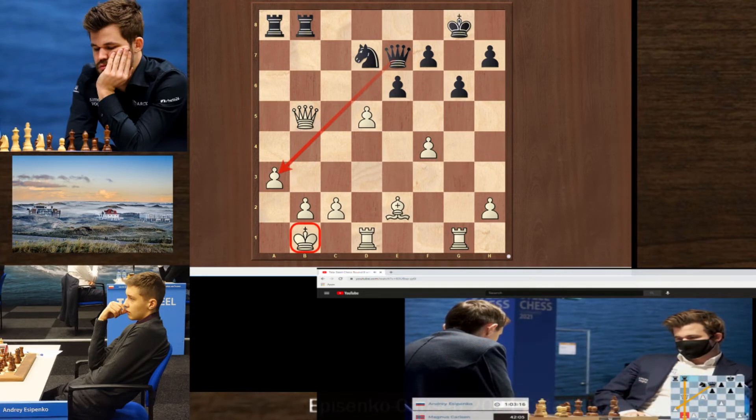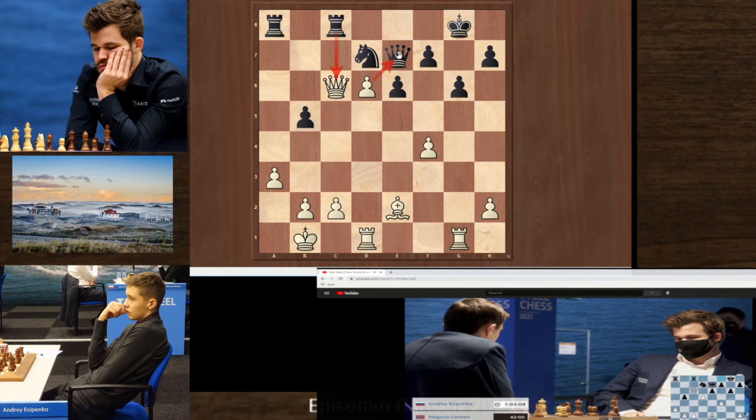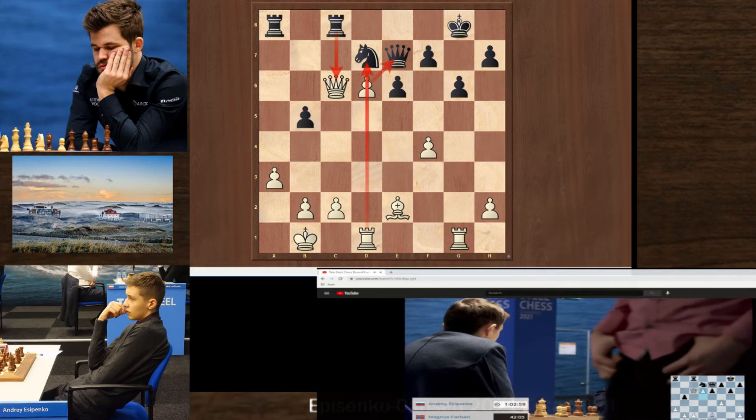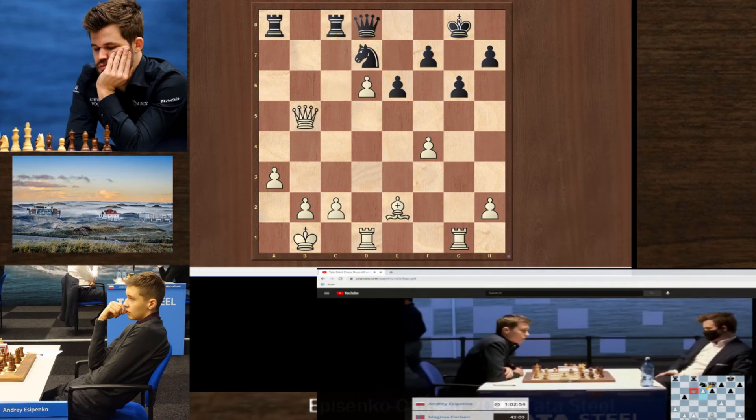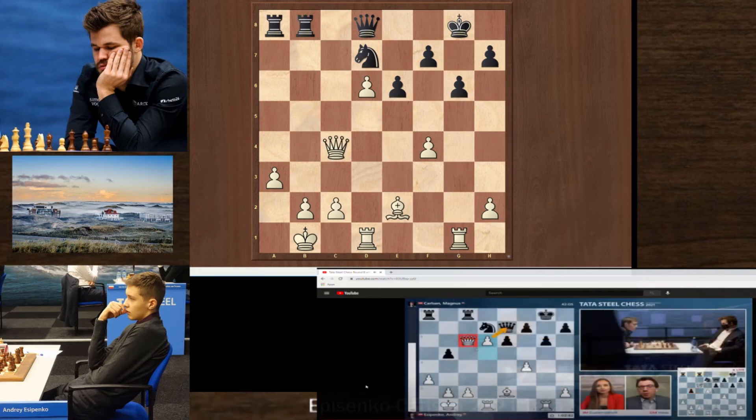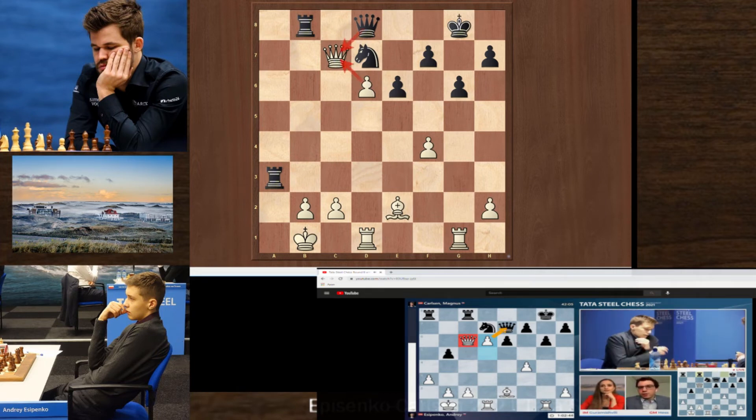So instead Andrea AC Penko finds the best move which is d6. He's saying yes, take my queen because I'm going to take your queen back, but then my pawn is going to be very much advanced and I'm also attacking your knight. So clearly Carson cannot take the queen. He moves back and now AC Penko takes the pawn and plays Qc7. Very important — if Carson takes then white would have a passed pawn, and that is the theme of the game.